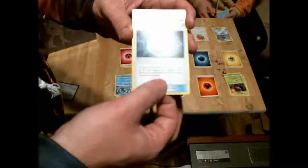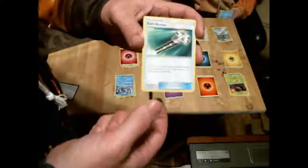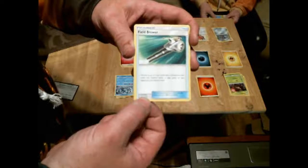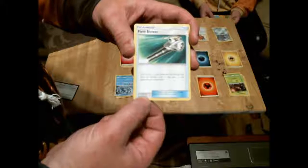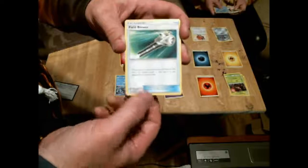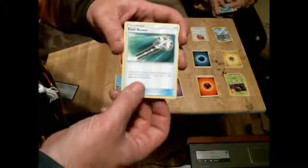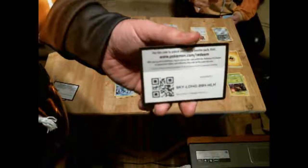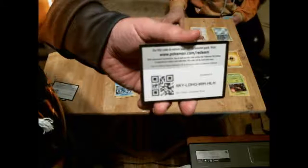Then a Field Blower: choose up to two in any combination of Pokemon Tool cards and Stadium cards in play and discard them. So that's how you'd get rid of some of those stadiums and cities that are in some of the other decks. And here is the online code.